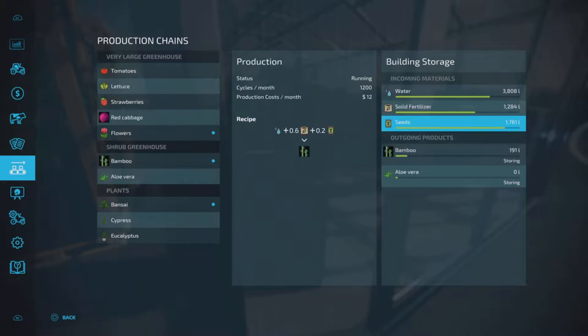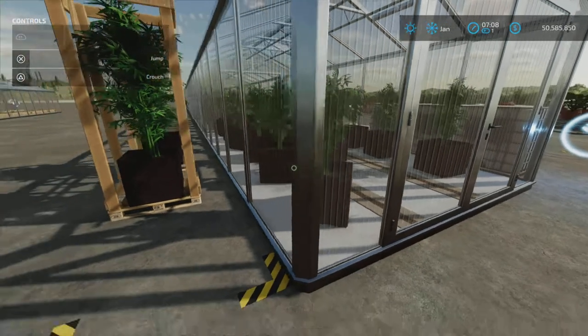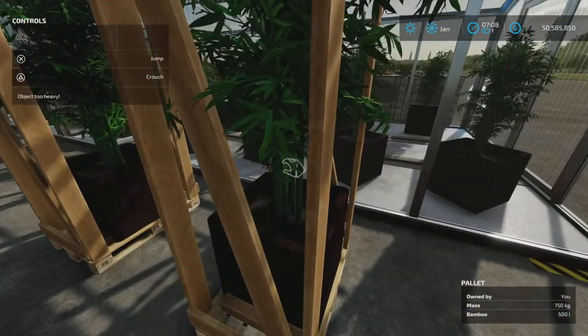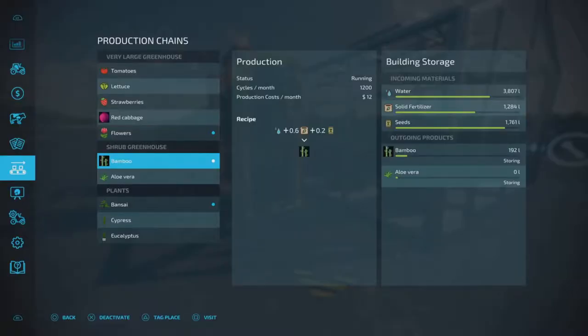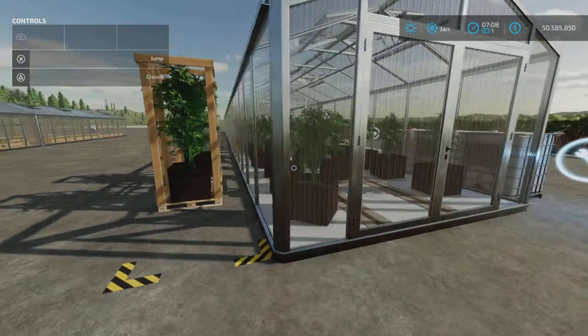We have 191 liters of bamboo plus a thousand in storage — just over a thousand. So that's 1,200 cycles and we have 1,192 liters produced, very close to that.